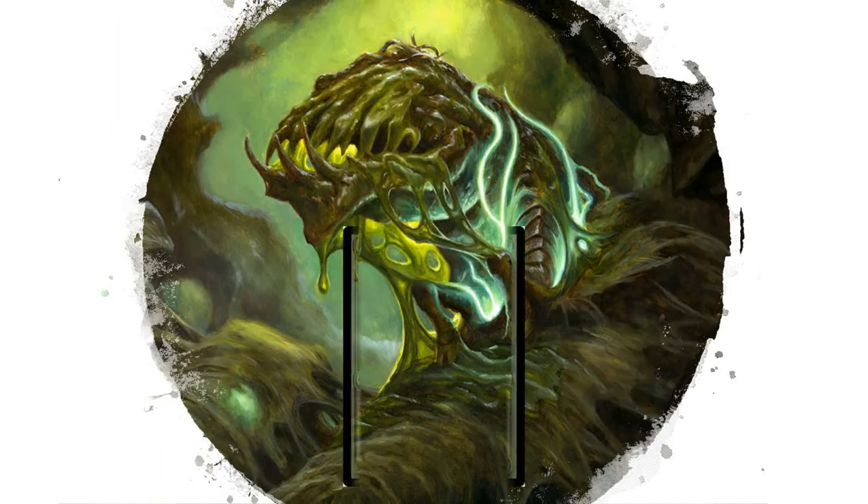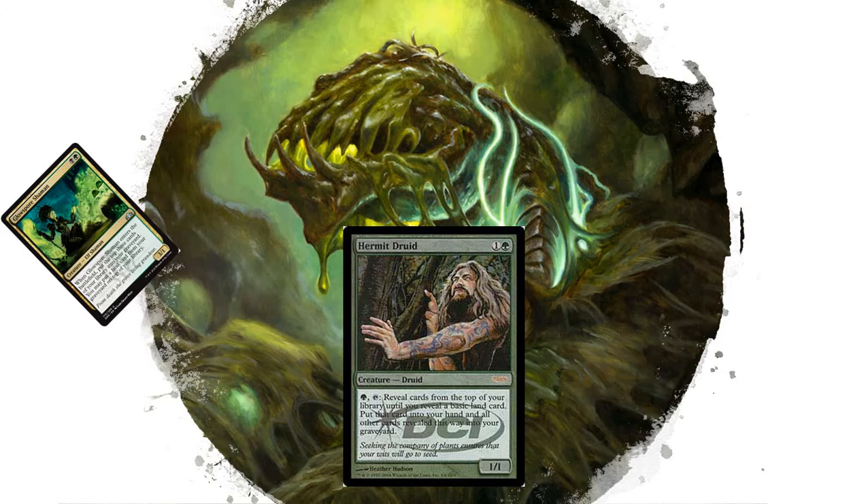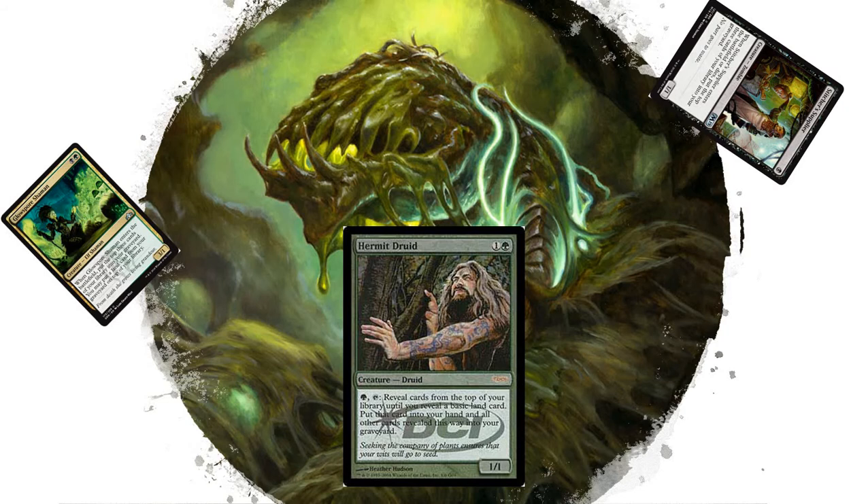We also have a few creatures to help us out. Hermit Druid costs just one mana — tap, reveal cards from the top until you reveal a basic land, put it in your hand, and all other cards revealed this way go into your graveyard. We're also playing creatures like Llanowar Scout Shaman, two mana, mill the top three, and Stitcher's Supplier, one mana, who also lets you mill the top three.